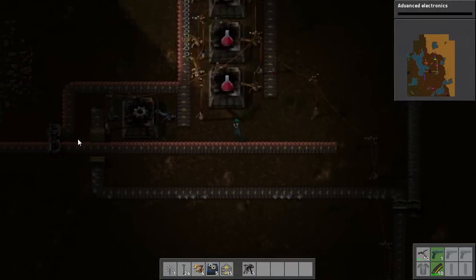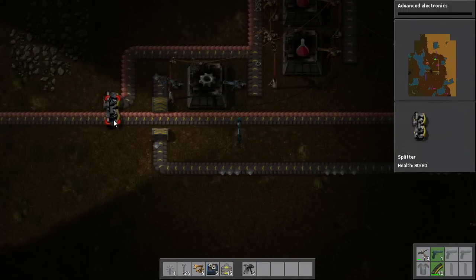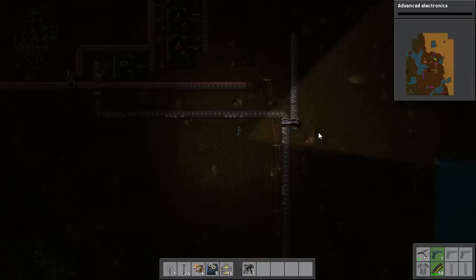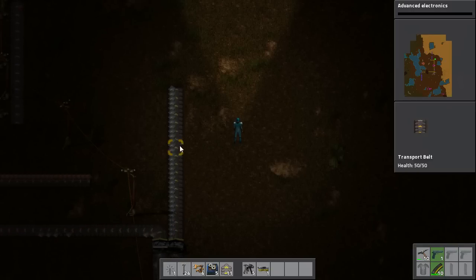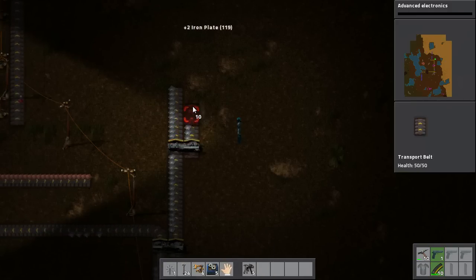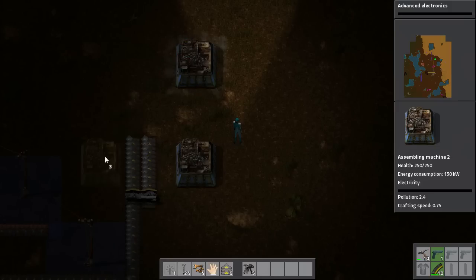I am creating Gear Wheels. And what I have done is I have introduced Splitters. That will guarantee that half the material from before the Splitter will make it into this pipeline — half going over here and half going over here. Now what I want to do is create another Splitter, and you will see why shortly, because Gear Wheels absolutely eat your Iron Plate supply.